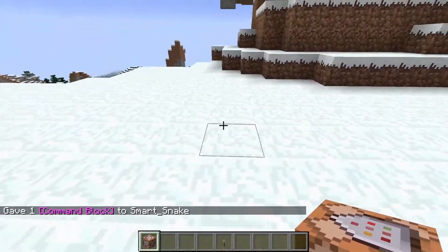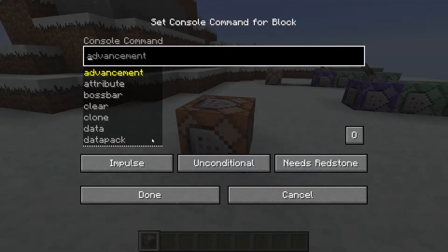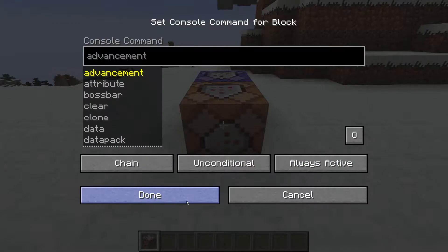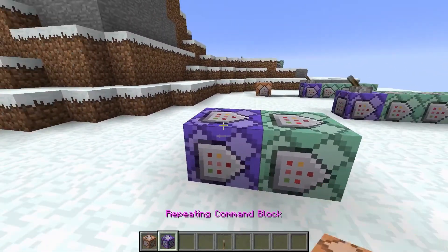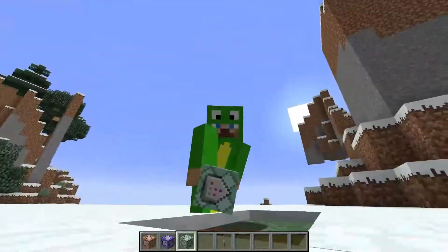Essentially, what you're gonna want to do is place down a command block like this, and then set the first one to always active, repeat, and then the second to chain, always active, and such. You can middle-click these to get your own individual repeating command block.